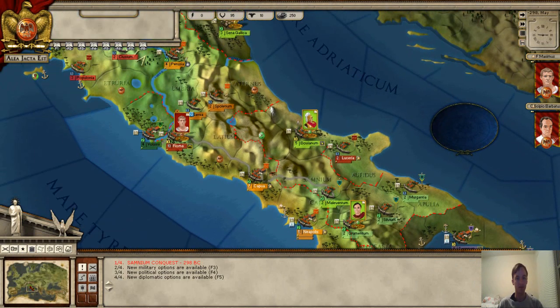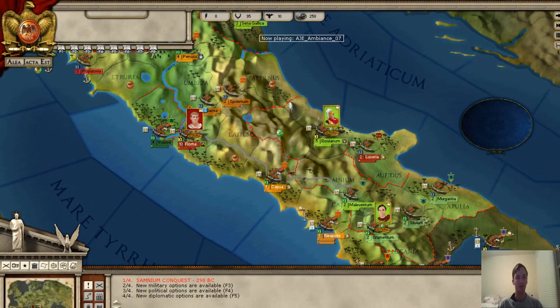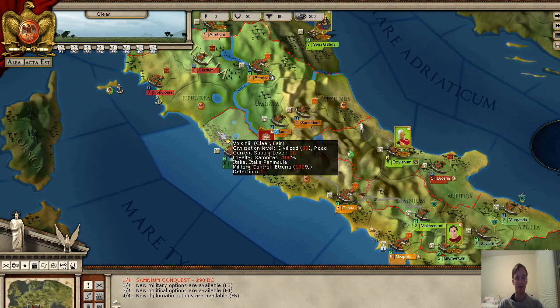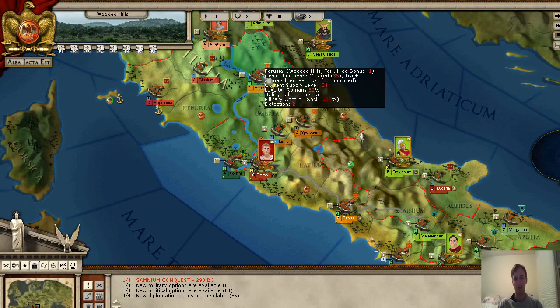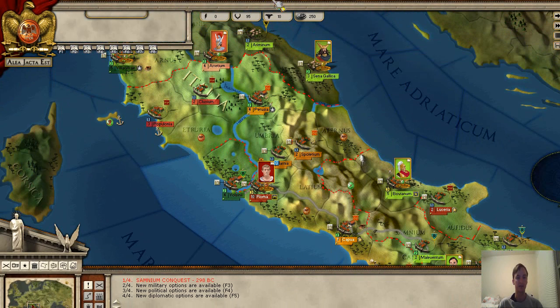As you enter, the first screen that pops up basically talks a little bit about the war and what you should do. You can read that later on, but here is the map — a very beautiful map where you can first see the mountains going through the peninsula.